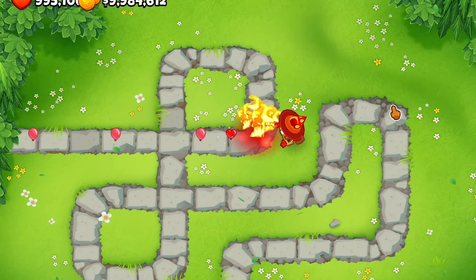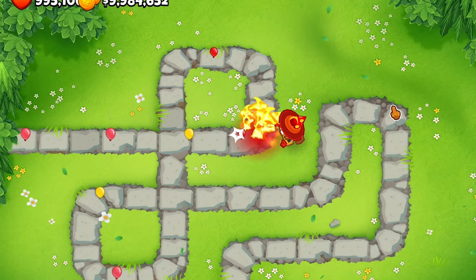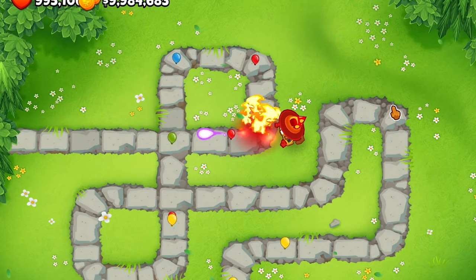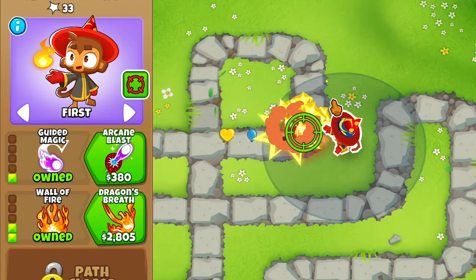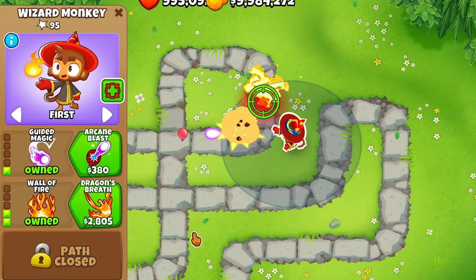For the second upgrade, wall of fire — he can create a wall of fire every 5.5 seconds. The additional effects are one damage and 10 pierce, or 15 pierce as a 0-2-1, with a radius of 20. If you have guided magic with him you can actually place the fireball wherever within his radius.